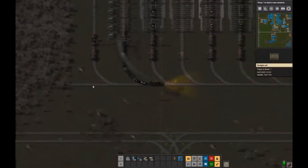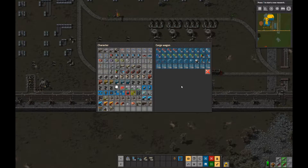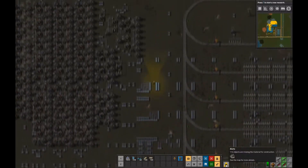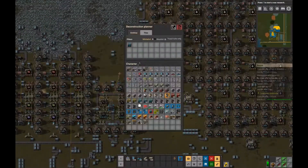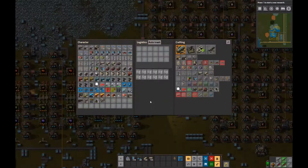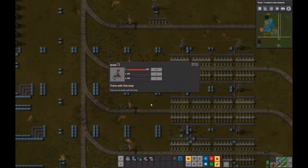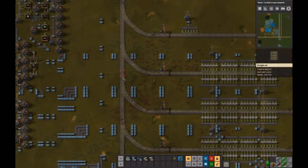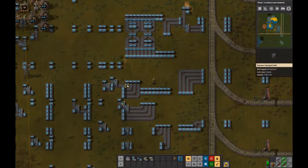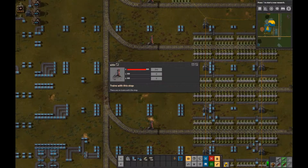Now we're running short on number three speed modules and they're being built fairly slowly - we probably need like 250 of them and I'm only making like 12 per minute, so it's a slow trickle. Now we're going to start setting up the rail, adding trains, and getting them going.